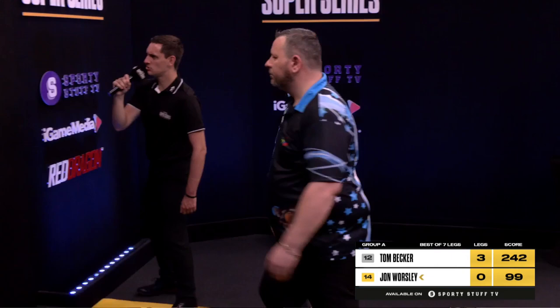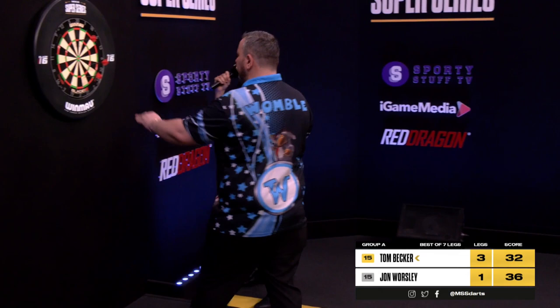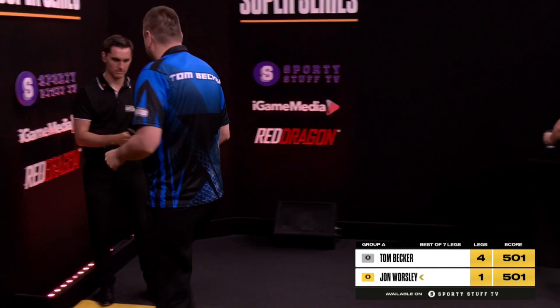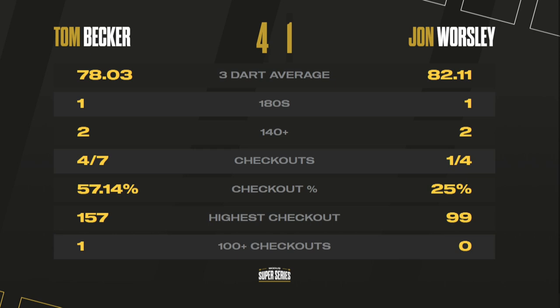John Worsley goes down to the treble 17 but will not find it. Tom Becker comes back with three darts in hand. Tommy required 32 — game shot, and that is found. A 4-1 win for Tom Becker. John Worsley, the favourite going into Group A, has a little bit of work to do after this 4-1 defeat. The 157 finish really changed the course of that match in Becker's direction. Becker moves on to four points.